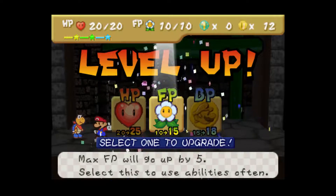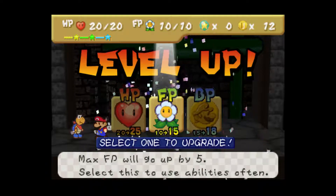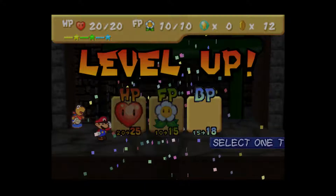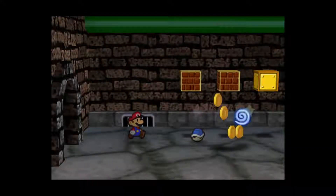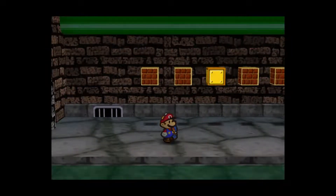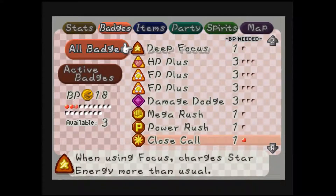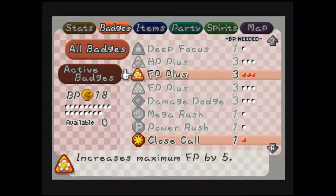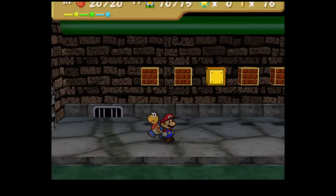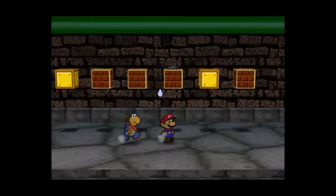Strategically I could go with BP and put on an FP Plus, which would kind of be doing two things at once. So that's what I decided — upgrade BP and then equip the FP Plus badge. It kind of does both, although the FP Plus is only temporary.